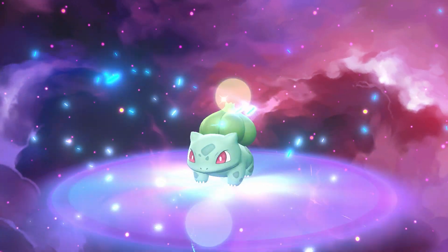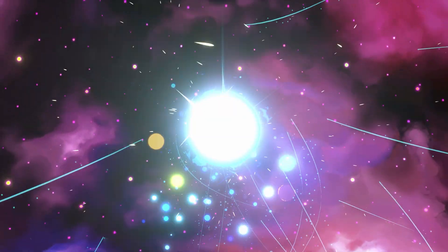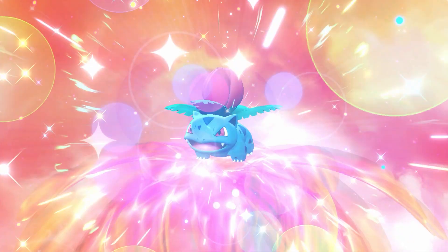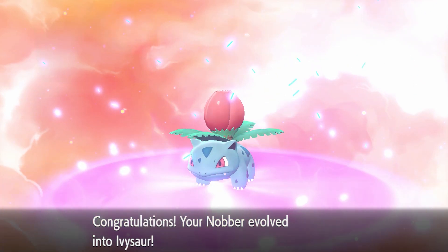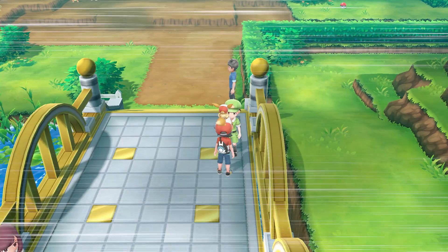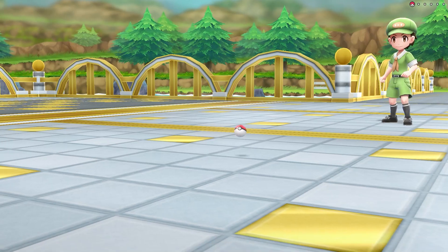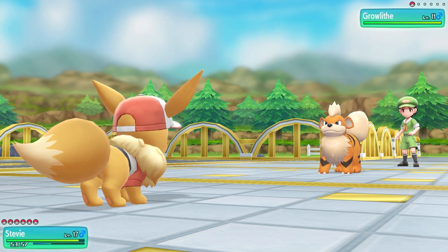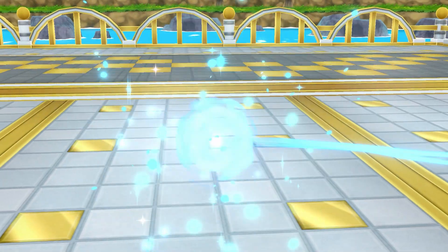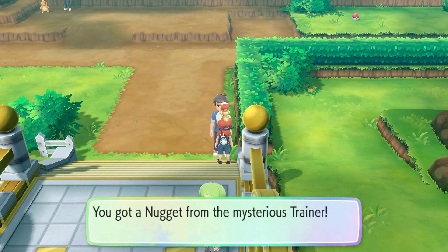Nobber's evolving - Bulbasaur to Ivysaur! Good old Nobber. Number five says they'll stump me - no they won't, you just have a Growlithe. Camper Kevin's Growlithe - I like Growlithe's beard, it is a beard isn't it? It's not like chest hair, to me it seems like a beard. However, you're dead. We managed to do Nugget Bridge so we can get ourselves a fabulous prize - a Nugget. Nice, sell them for five grand.